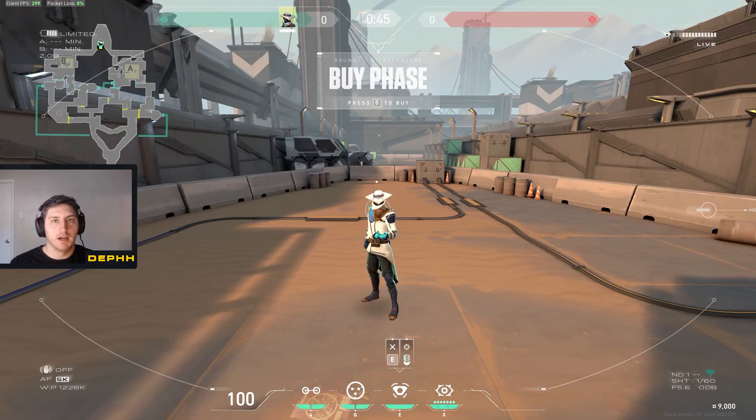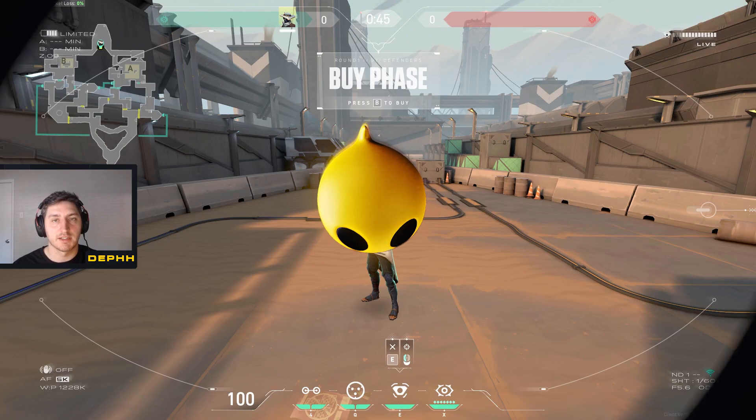That wraps up my aim guide. I'm always a bit hesitant to do aim guides, but when I talk about aiming it's more about positioning — your agent's positioning, taking fair fights, and making sure your aim is always going to benefit you because you've put yourself in a good spot. Just keep everything light, don't be too harsh on yourself in DM sessions, and know that if you're putting the hours in, you're improving. Thanks a lot — make sure you comment, like, and subscribe for future Valorant tips and tricks.